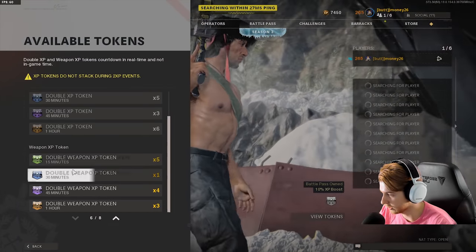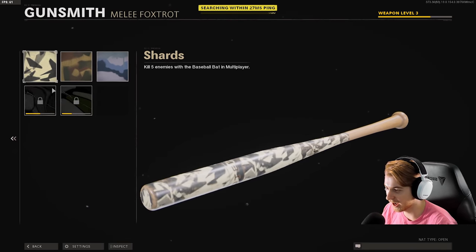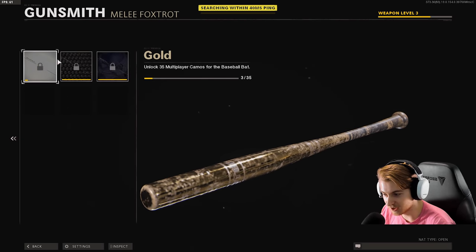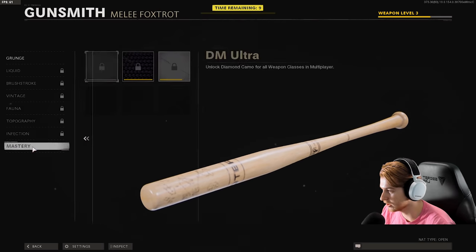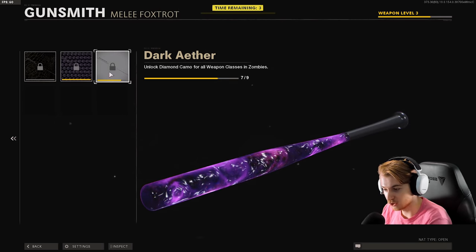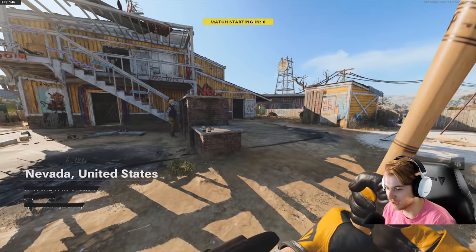Let's go ahead and put on a double weapon XP token, queue up another game of Nuketown, and see how much more we can get for this. We're halfway through spray in one game! What do the camos look like on it? The gold bat is kind of clean, diamond's nice, dark matter is pretty good too. I kind of wish they changed the handle a bit. The zombie camos — gold viper's decent, diamond about what you expect, dark aether is really nice. The dark aether bat looks so good.